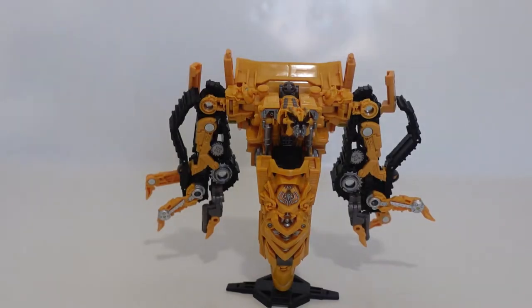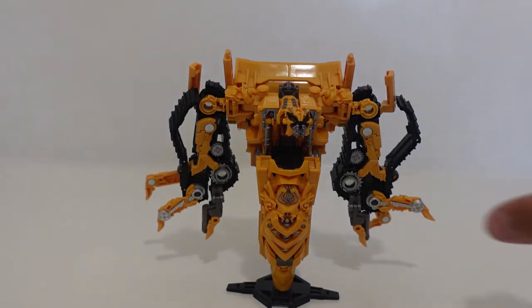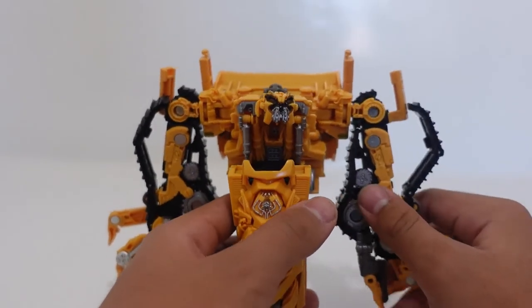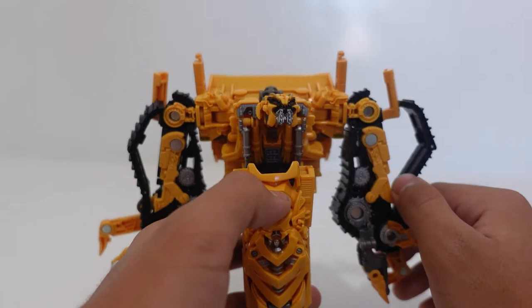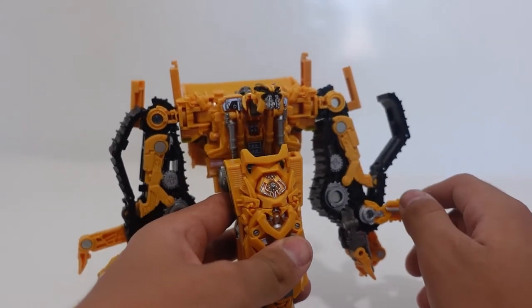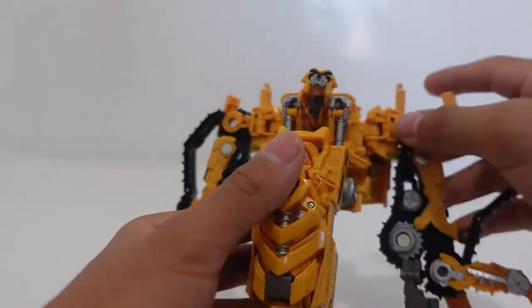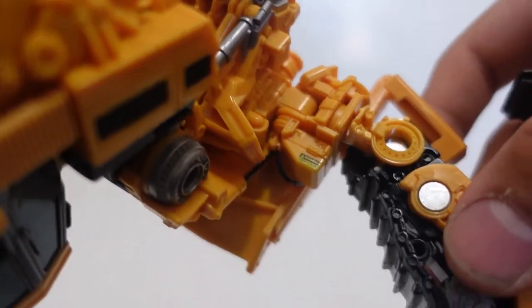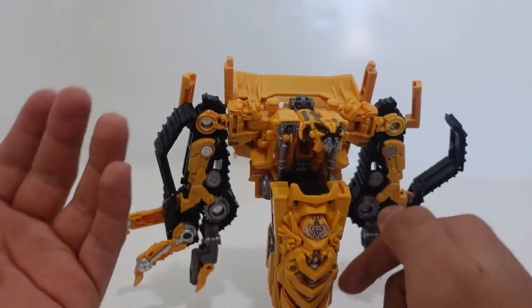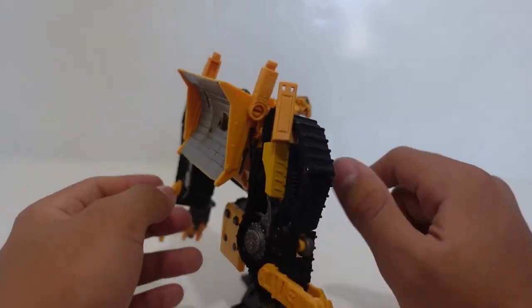Taking our 6th spot has to go to Studio Series 67 Voyager Class Skipjack. Many of you would rank this figure higher — it is a complete Rampage remold, which is good. But I just feel like there was too much yellow and they could have added more small paint applications near the warning area. They could have done more little paint applications on Skipjack for a more accurate look.